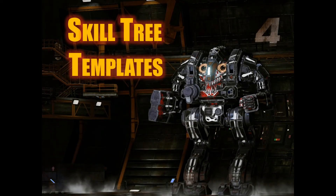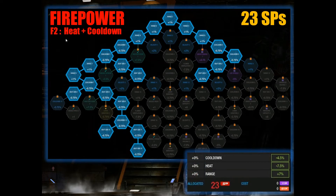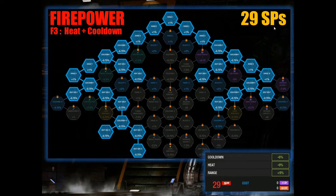Let's get down to the skill tree templates I mentioned I would be sharing. First we have the firepower skill tree. This is what I call the basic allocation: for 13 SPs you get a cooldown bonus of minus 3%, heat of minus 3%, and a range of 5% — minor bonuses. If you want more heat and cooldown bonuses, I recommend 23 SPs, going down to the left a bit more, giving you cooldown of minus 4.5%, heat of minus 7.5%, and a range of 7%. For even more heat and cooldown, I recommend 29 SPs, giving you 6% cooldown, 9% heat, and 9% range.